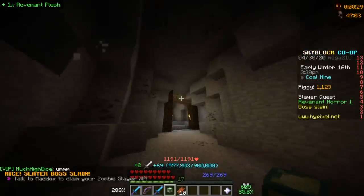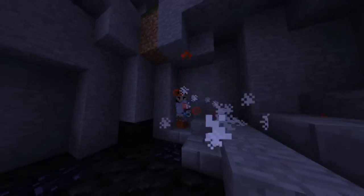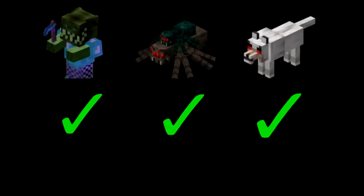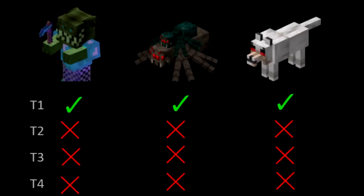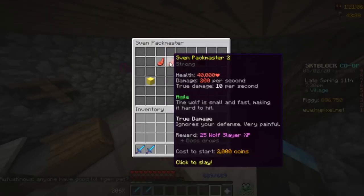I finally dealt 500 damage without swinging a sword. I lured the spider into a hole so no one could steal it from me this time, and took care of that as well. I've beaten every Slayer boss — well, the first tier of each boss. The tier 1 wolf boss has 2000 health, and I only just won that fight.